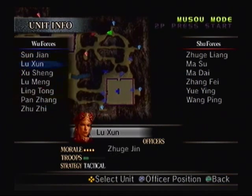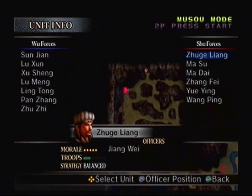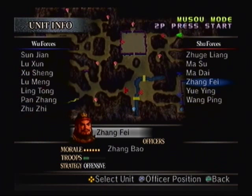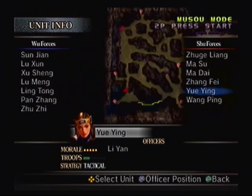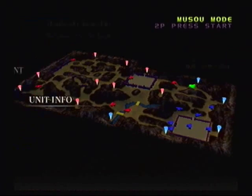Let's go over our units. We have a very large amount of them, but sadly so does Shu. Zhuge Liang is the leader, even though Liu Bei is supposed to be the final boss. Liu Bei's just not there yet. Zhuge Liang has his protégé Zhang Wei with him. Ma Su is over in the Wall Castle with Guan Xing and Guan Suo, two of Guan Yu's sons. Zhang Fei is there with his son Zhang Bao, Yue Ying is to the southwest, and Wang Ping, Liao Hua, and Gao Xiang are to the north at Isiluo Castle.